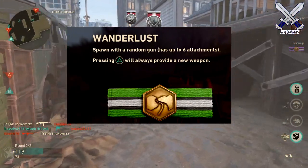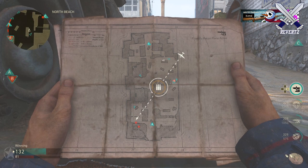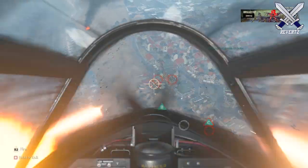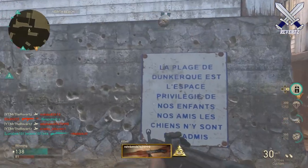I really loved Specialist back in MW3. The next perk is called Wonderlust, and essentially it's like gun game inside a basic training perk. You spawn a random gun by pressing triangle every time you spawn or use the basic training perk, and you can have up to six attachments on the gun. It sounds really fun and cool to use.